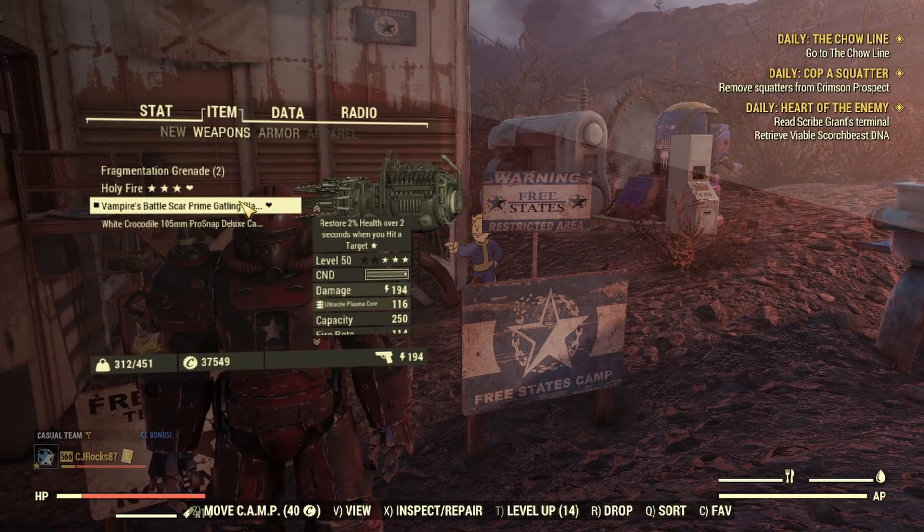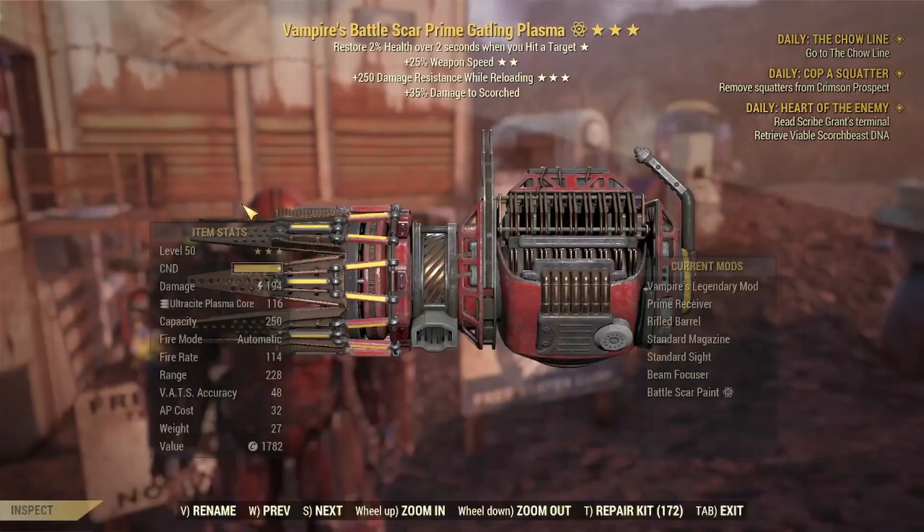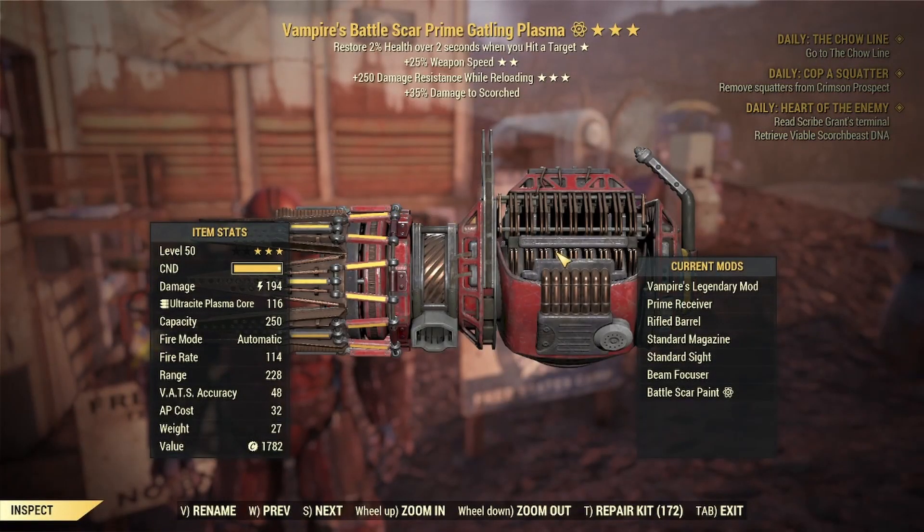To start things off, the weapon I am using is a Gatling Plasma. This is a three-star legendary with the Vampire's effect, 25% weapon speed, and 250 damage resistance while reloading. I chose the Vampire's effect because this enables you to tank a ton of damage. You will never go down while you are firing your gun, and you will be able to heal all damage. That 25% weapon speed is there to increase our DPS, and it increases our DPS pretty significantly. I do recommend getting that one as well.